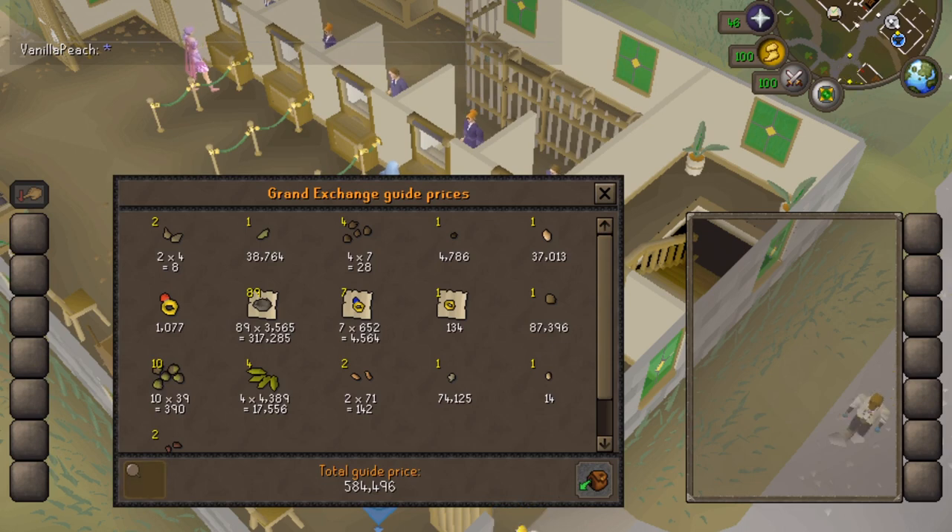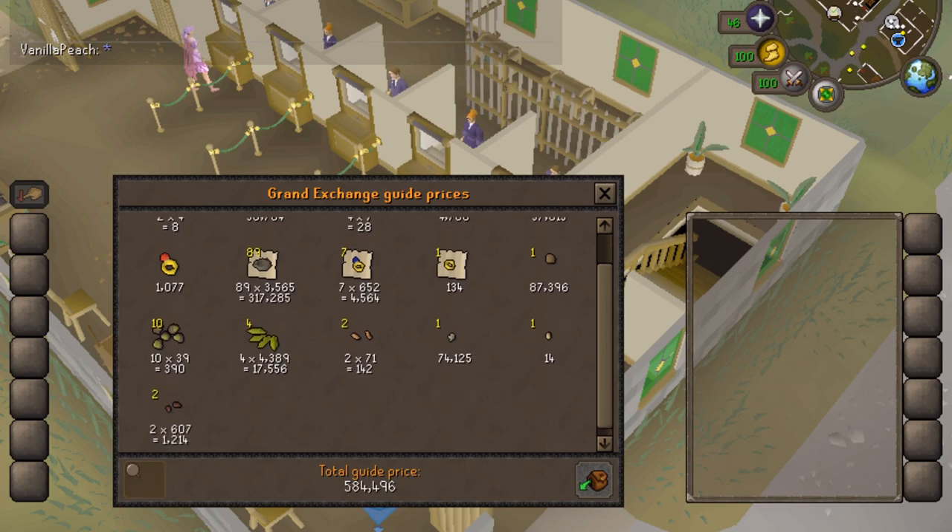On some birdhouse runs you may get a really small reward, like maybe just some cheap seeds in a bird's nest. On other runs you might get a seed worth 87,000 or 150,000, or you might get a magic seed, or you might get a clue scroll. There's tons of really cool stuff you can get - it just depends on your luck. We've got a couple of seeds with a high value, like this yew seed that's worth 87,000.